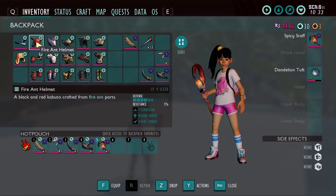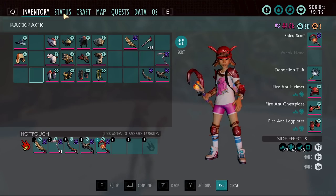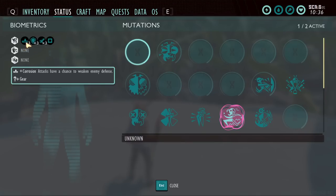Now let's look at the fire ant armor. Each piece gives you corrosion attacks — a chance to weaken enemy defenses. Each piece gives a 10% bonus, and they're multiplicative, so with all three on you have a 33% chance of weakening enemies, meaning every third attack on average they'll take more damage. I believe the effect lasts quite a long time — it seems like it almost never ends, though I haven't pinned down the exact duration yet.